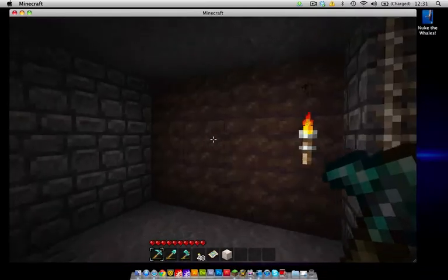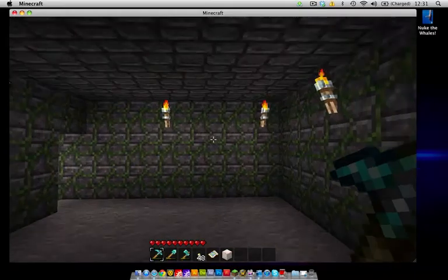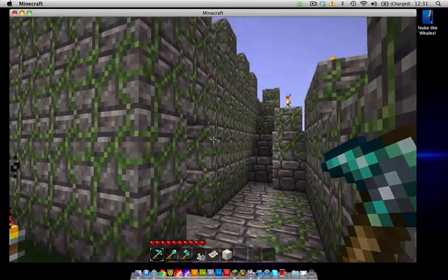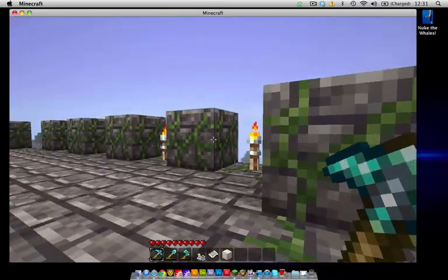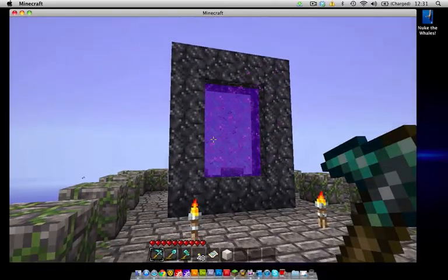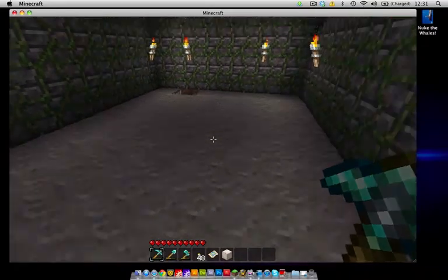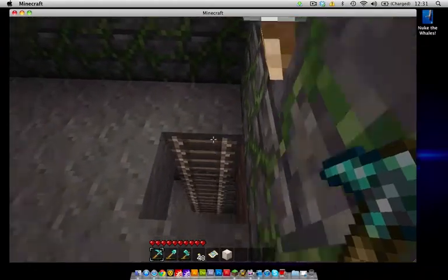Then there's the attic — you can kind of see everything out the window there. This takes you into another little room that's actually part of the front of the castle. You'll see what's going on here after we go to the base. This is the very top, the crown — right up here I have my portal.